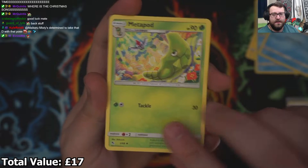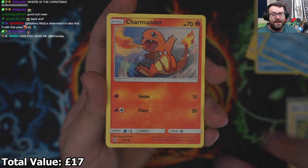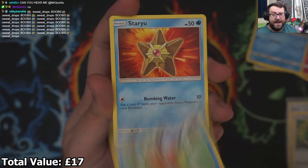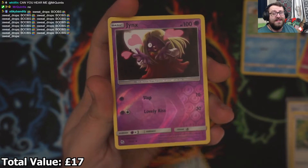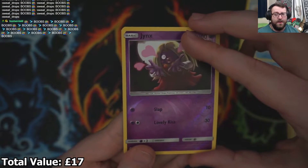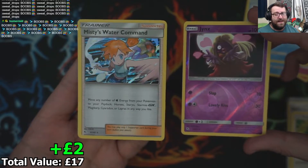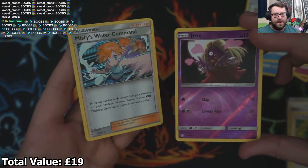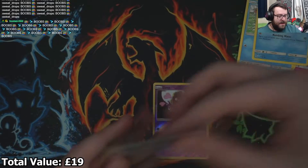Then we have a Metapod just chilling, a Fire Chicken — we got our Magmar. Charmander as well, Coffery, Psyduck, Magikarp again, into another Staryu, into a Reverse Holo. It is a Reverse Holo Jynx — Reverse Holo Uncommon, not too bad. And the Rare on the back: Misty's Water Command in Holo. I have a Reverse Holo Misty's Water Command but not in Holo, so I will take that — it's actually something I needed for my binder. That's definitely going in the binder.